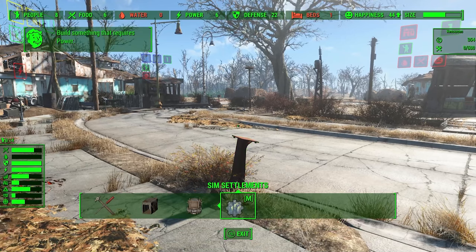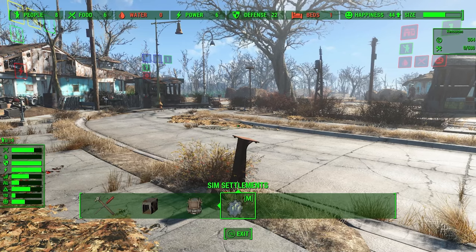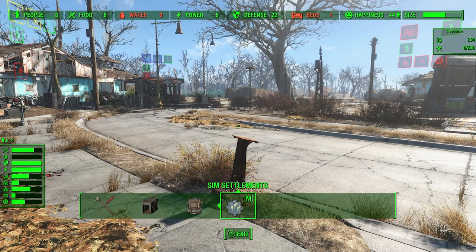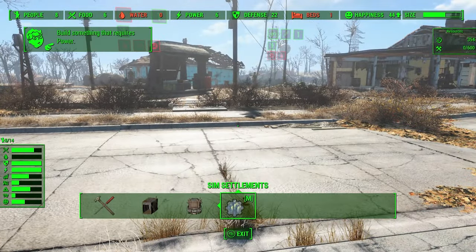Supply costs have to do with new mechanics introduced during the launch of Chapter 3. So for the most part, if you're in the early game, you're going to be focused on scrap and then later caps. In fact, if you aren't using some of our more difficult options, you may never need caps in most of SS2's gameplay mechanics, and you'll be focused almost entirely on scrap.